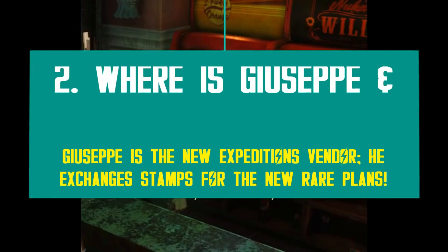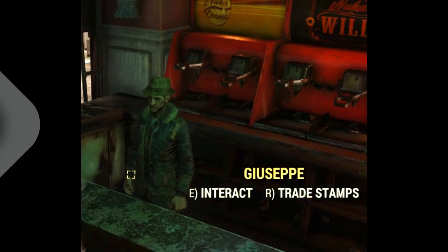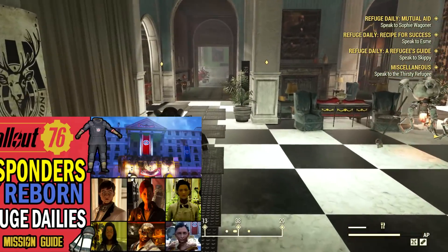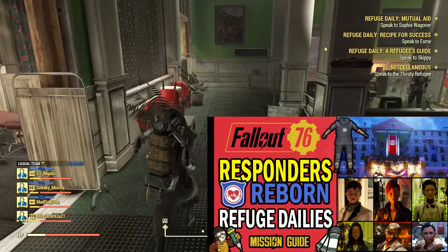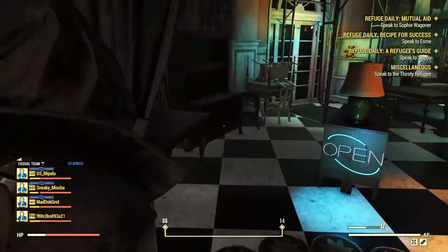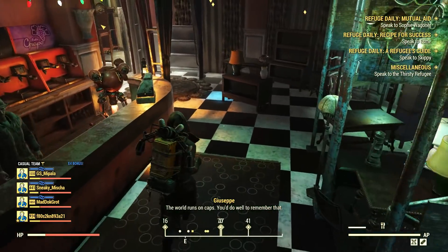Giuseppe is about to become a popular guy this fall, since he's selling all the good stuff from the Pit. This vendor is located inside the Whitespring Resort, now called the Whitespring Refuge, home to the Responders. You can directly fast travel inside through the map. If you are new to the Responders Return, feel free to check my other video about it. Giuseppe has set up his store near Bubbles, the Nuka-Cola vendor, so he's quite easy to spot. Follow my path in the footage if you're not sure how to find him — it's in the stuffed room past the bar on the left side.